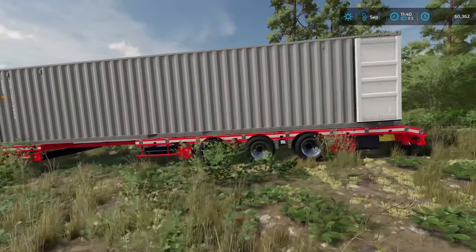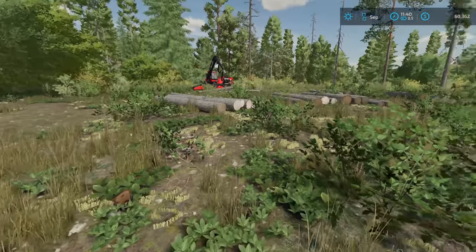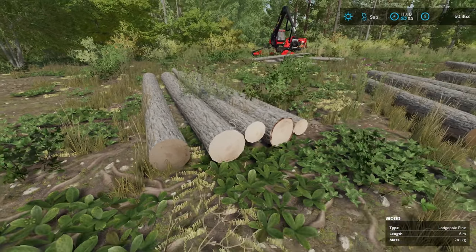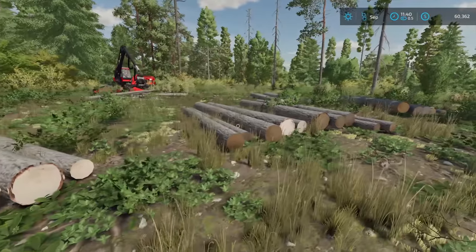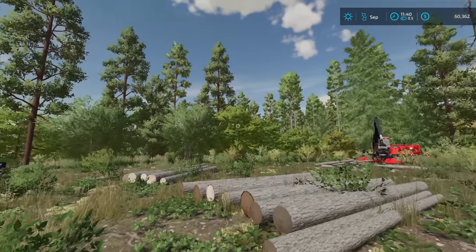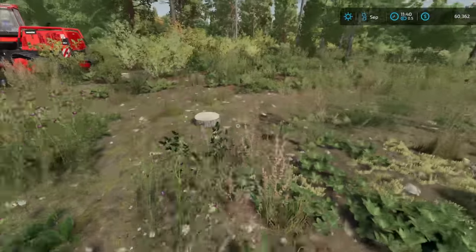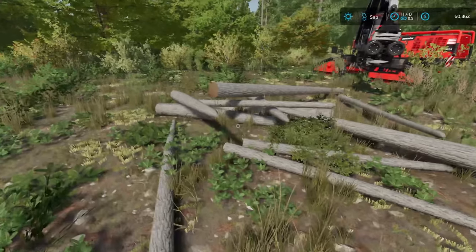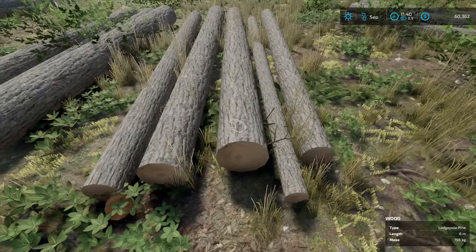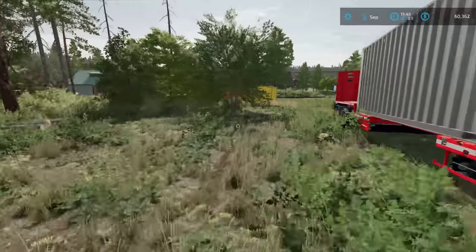Then I started thinking: what's the difference between selling in a container versus selling logs as-is on a log trailer? I cut down a bunch of six-meter logs, because in Farming Simulator 22 base game, six-meter logs give the best price you can get for a log. These are all 100% sourced from the map — I did not spawn these. Here are all the stumps and the pieces off the ends. We have only six-meter segments, from the big trunks all the way to the little bitty tops.